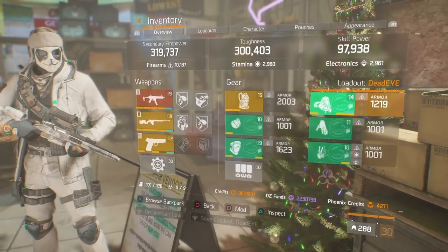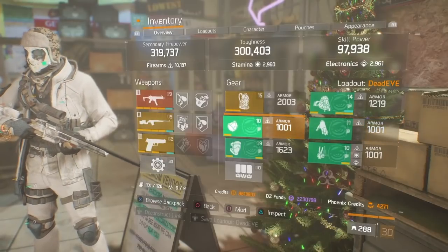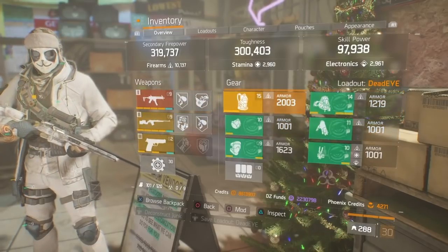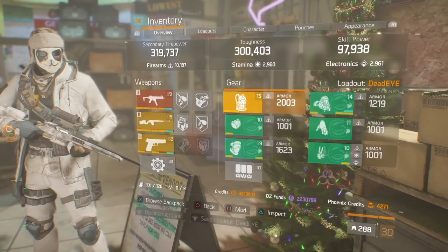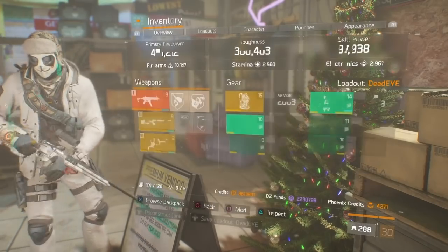As you can see, everything is rolled to Firearms — just over 10K Firearms. As seen in the gameplay clips, the damage output is really consistent when it comes to critting, and the most I was able to crit for was 295K. Now let's move on to the contender — the Alpha Bridge build.